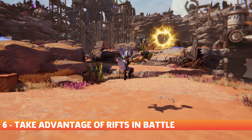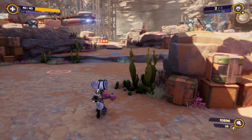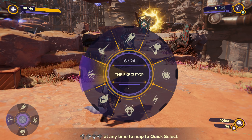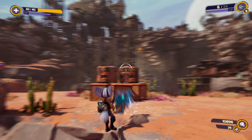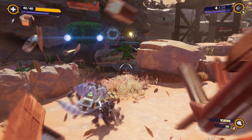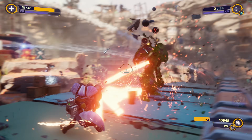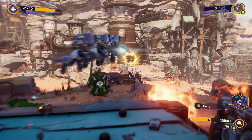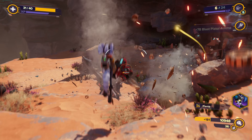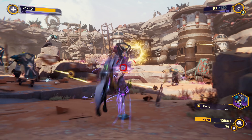It can be pretty easy to stick to one area of a battle arena, strafing left and right as you pick off enemies coming at you, but that's an easy way to get yourself surrounded. Whenever you enter a new area, always take note of the rifts, since they can be incredibly useful for avoiding enemy fire or running away if a fight gets out of hand. If you're ever in danger, pull into a rift to keep yourself moving — a target that jumps through an interdimensional portal is harder to hit than a stationary one.